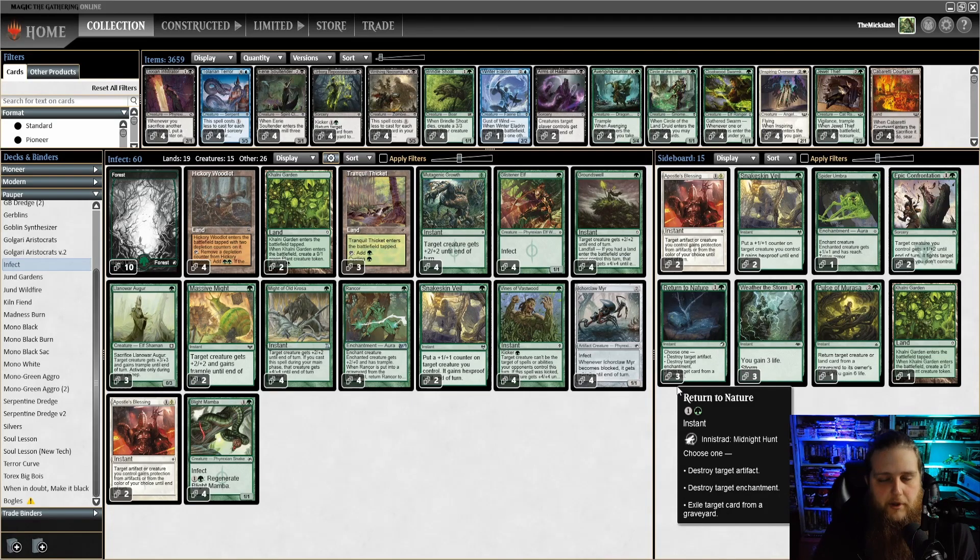Welcome back to some more Magic the Gathering, playing some more Pauper. This time around we're playing Infect in Pauper, one of my favorites. We're playing the Infector deck again — no changes since last time. I don't really know if there is anything to change out. One of these days I need to try Simic, Blue-Green Infect, but that's not today. Today we're still on the Mono-Green Infect rail.